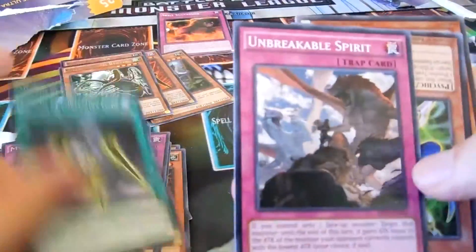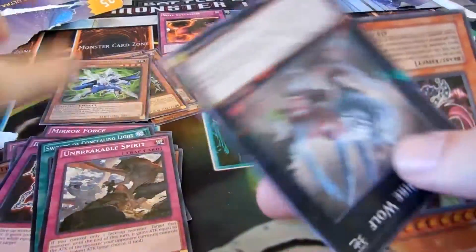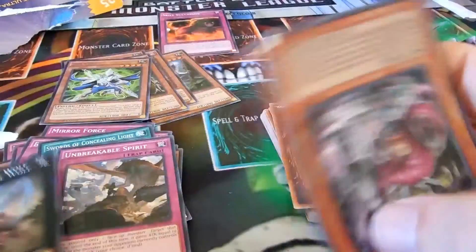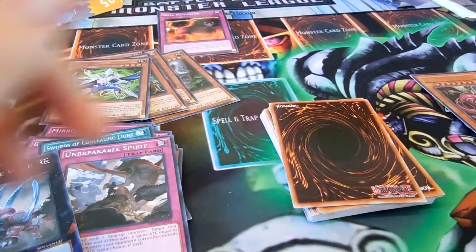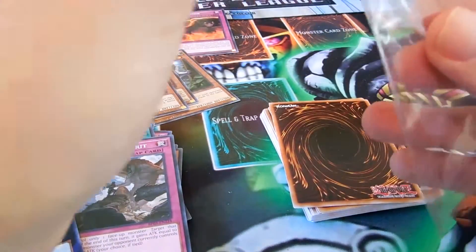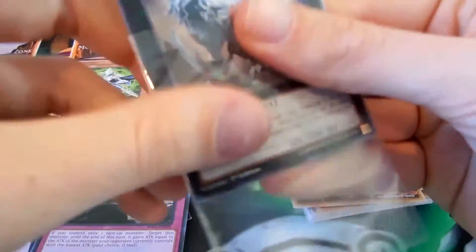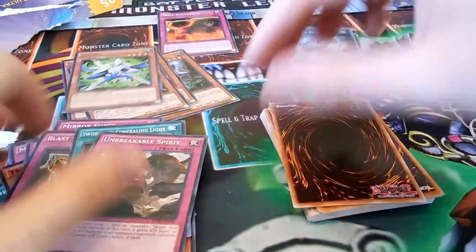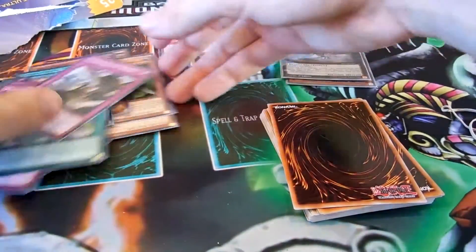Yeah, it's all Battle Pack 3. Crossword Beetle. Silent Psychic Wizard. Diamond Dire Wolf — cool, I already got one of those. And Sphinx Telly — that's actually kind of cool. I'm actually going to sleeve up that one. I'm going to sleeve up that Shatterfoil too — Diamond Dire Wolf — with some nice Ultra Pro sleeves, super tight sleeves. So that was a Battle Pack 3 pack, that was a third pack. Interesting. We'll just keep them all in one pile.